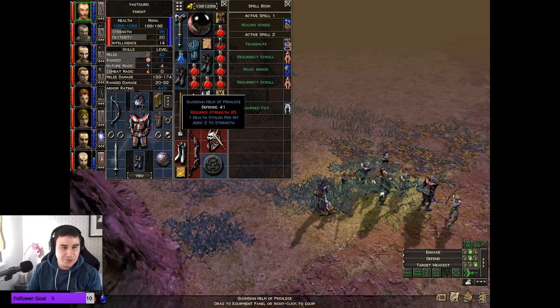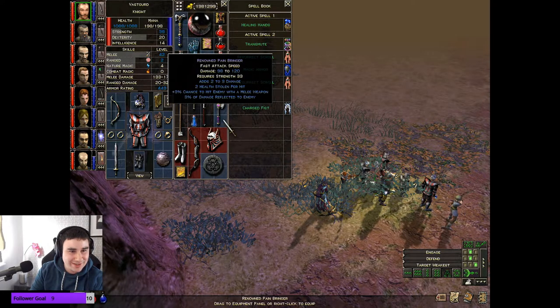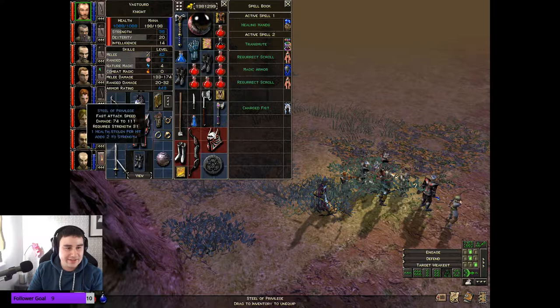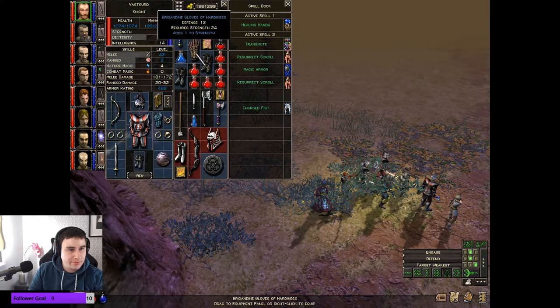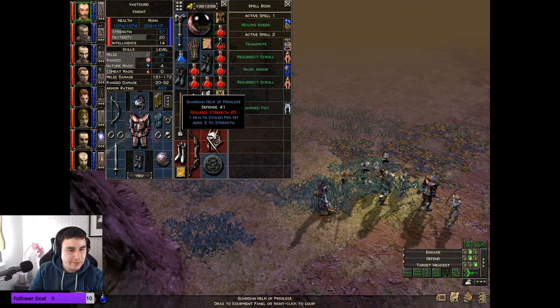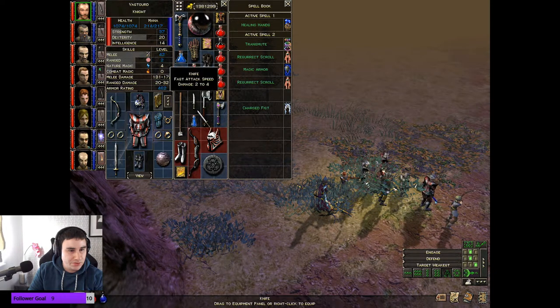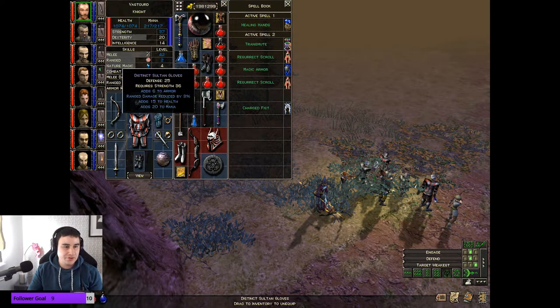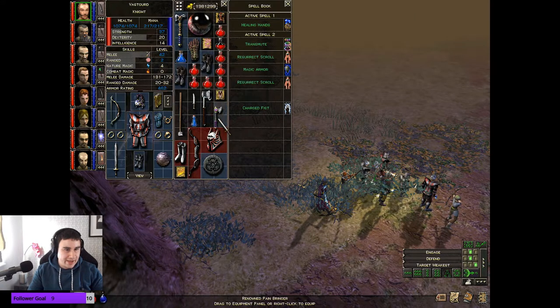That's a pretty cool looking helmet - plus two strength, that is disgusting, that is so good. Two health stolen, three percent of damage reflected, that's quite nice. We get new gloves too - very cool. We still have to equip that sword because of the strength level, so he needs one more strength and then he can equip that.